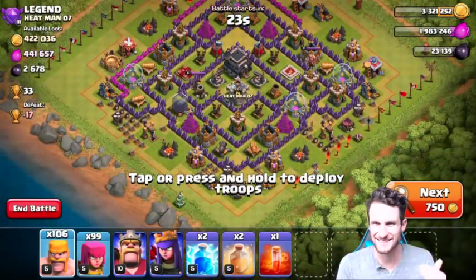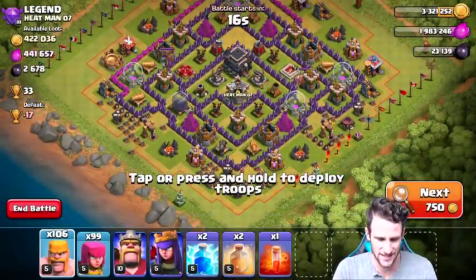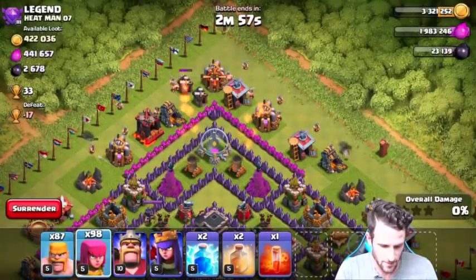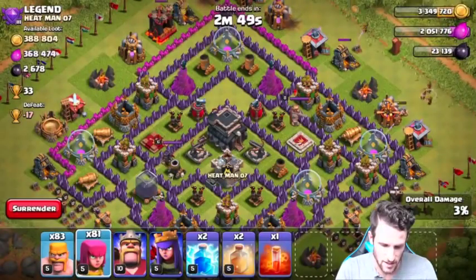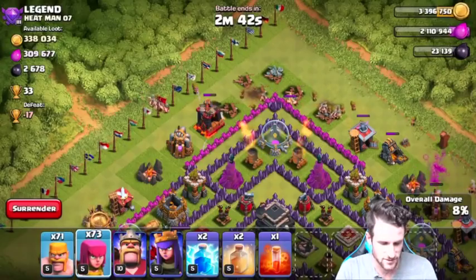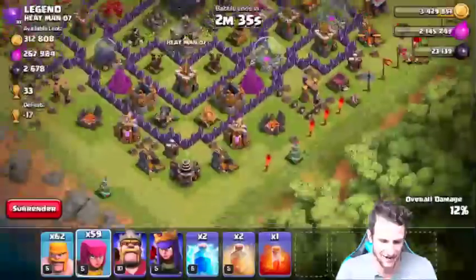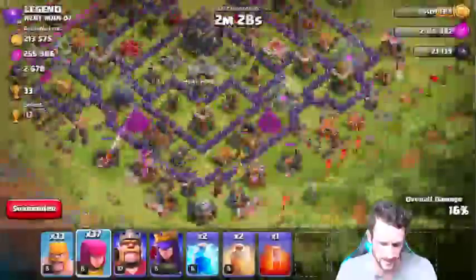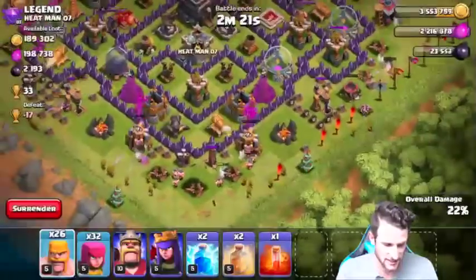Look at this base against legend - it looks like it is pretty close to being dead because one of the expos is empty. 800,000 loot on this guys, let's try and get as much of this as we possibly can. We're gonna drop off a couple of archers and barbarians up at the top - we can take our time, no need to rush. Drop off a couple archers right here as well, take some of that out, a couple barbarians. We're just gonna be really really methodical about this. Drop off some barbarians, drop off some archers. This is such a good find, I'm so stoked. Continue dropping off barbarians and archers, take out this free dark elixir as well.